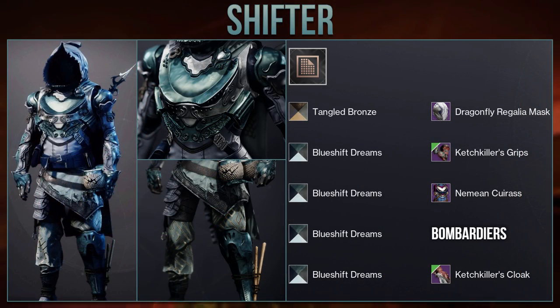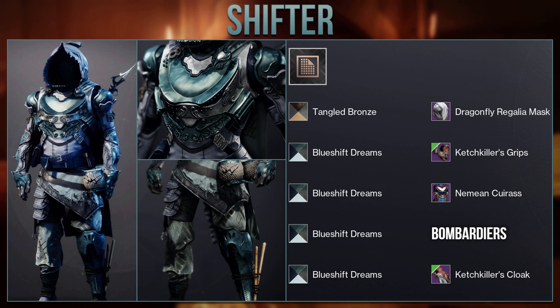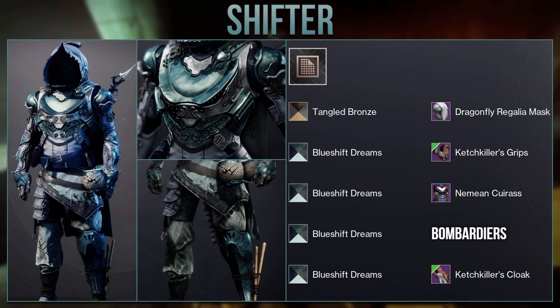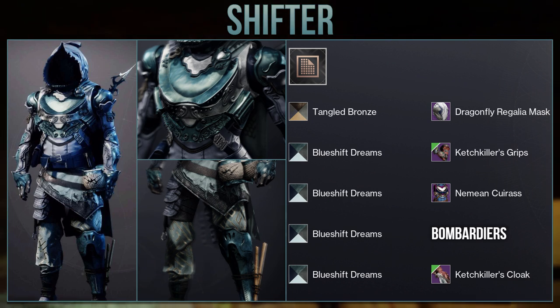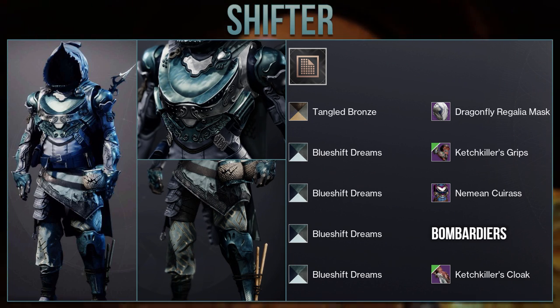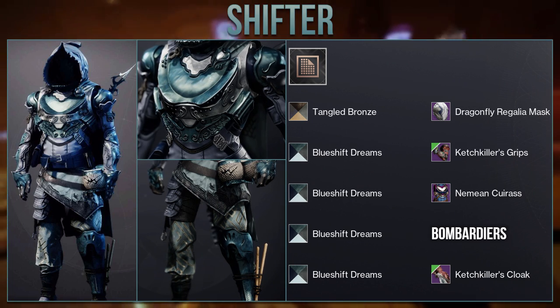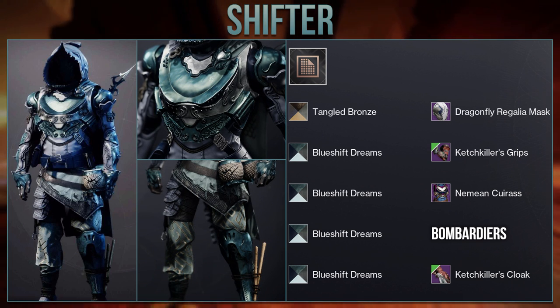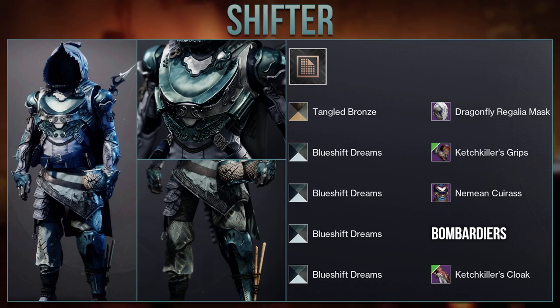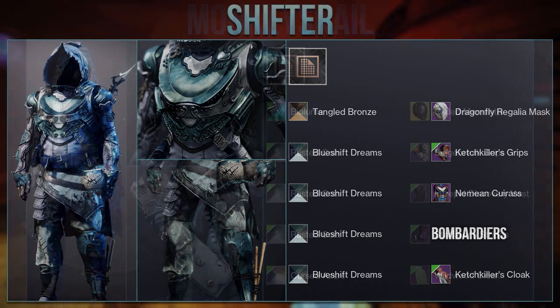Moving on we have this really interesting look from Shifter called the Sunken Sailor. What really makes this set amazing is the use of the shader Blue Shift Dreams — up close on plating you will notice this wavy animated texture which looks very similar to the ocean and fits the name Sunken Sailor. They even have a harpoon on the back of the cloak, so really good job and a well thought out set from Shifter.